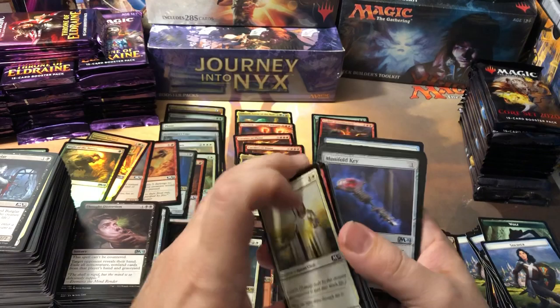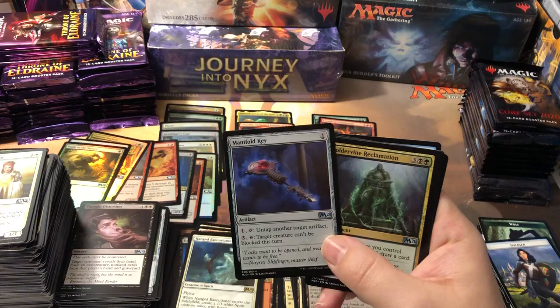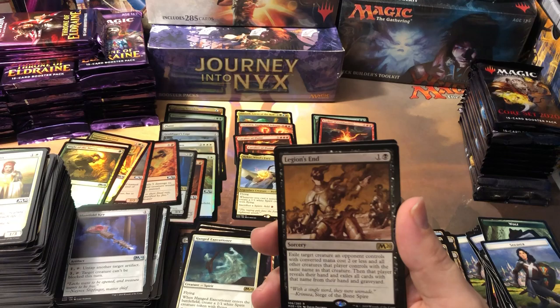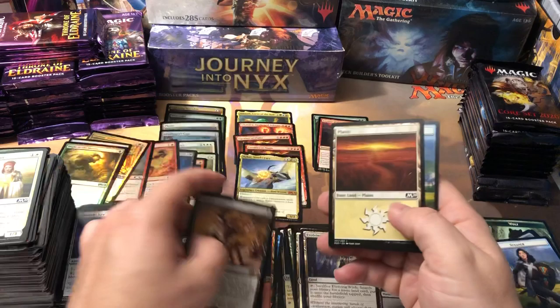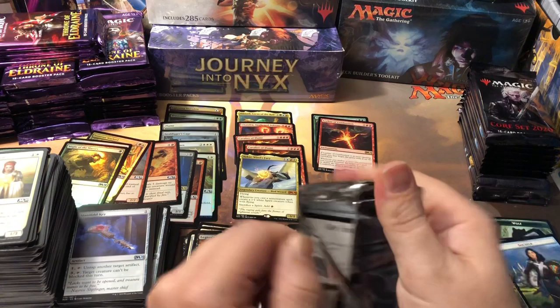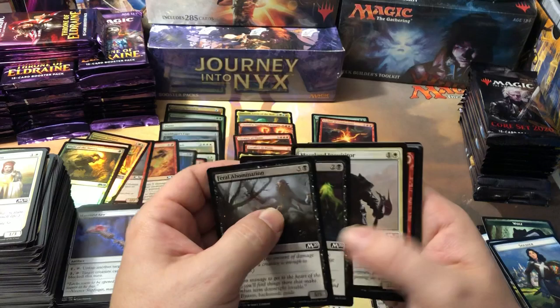Another Manifold Key — that's like our sixth one. Moldervine Reclamation. A Veil of Summer — another one, nice! Speak of it and then it'll come. Legion's End — I thought that was a decent hit. I don't see it on the price list, but I'm using a different site right now because the one I normally use is redoing all their price lists and everything is zeroed out. This alternate site is a little more accurate but harder to read because it has a black background.